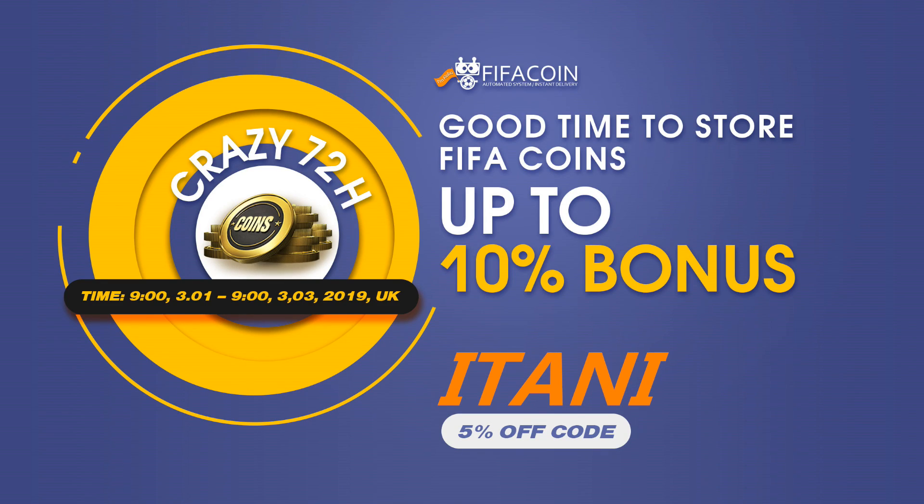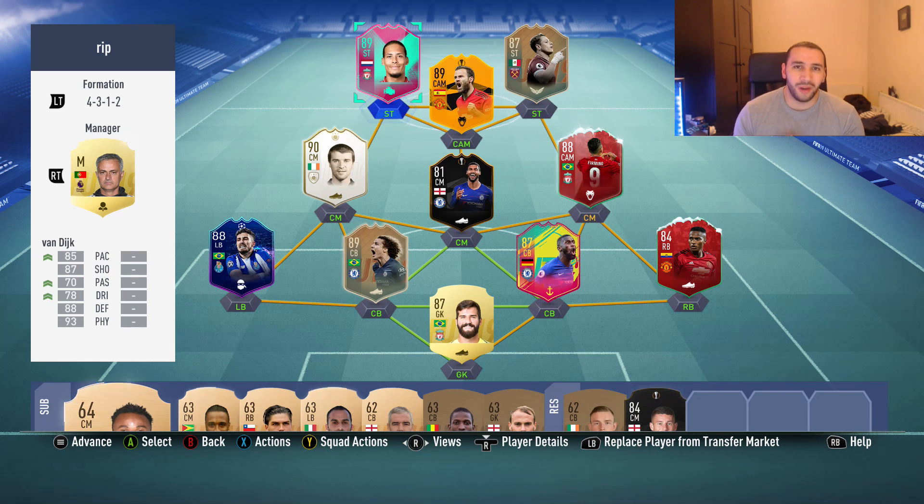If you guys are looking for a cheap and reliable place to get your FIFA Ultimate Team coins, check the link in the description and use the code etani to get five percent off. How's it going everyone, welcome to a crazy video.